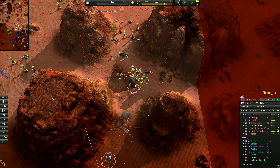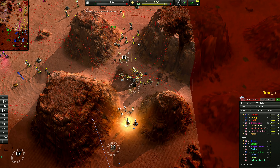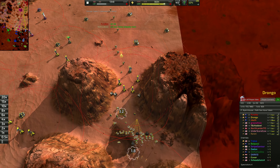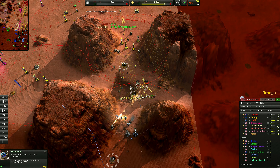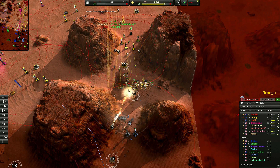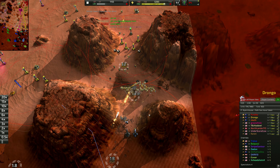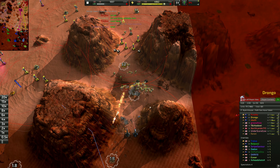As we continue moving up, we're still attempting to deny more metal. Now we're denying a total of five metal from our enemy, and we're going to start taking this for ourselves. That's five metal every second that's coming in for us and not coming in for our enemy — a pretty big advantage. This is going to slowly and steadily mean that our unit numbers continue to increase as we push down upon our enemy.